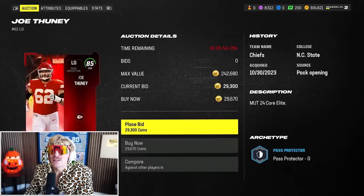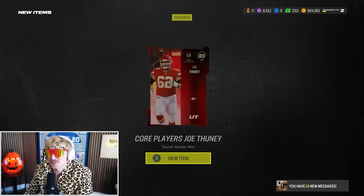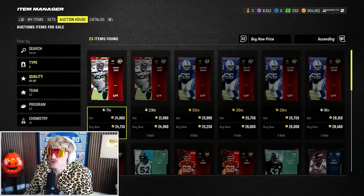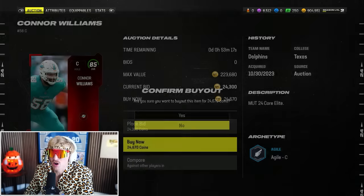If you've got infinite coins, go ahead and get the super high-level offensive linemen. Some of them have really good abilities, but if you're building a budget team and trying to be conscious, it's just not the position to be buying. In fact, if I'm doing solos or any challenge with a free player, I always take offensive line. Right now we're going to build an all-85 offensive line for about 25K a pop.